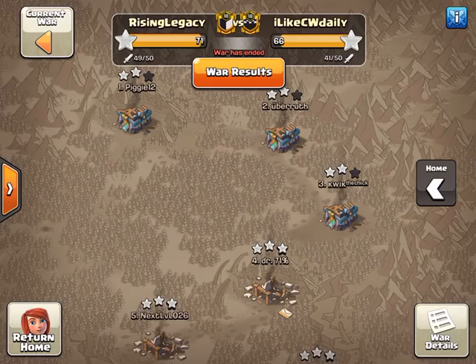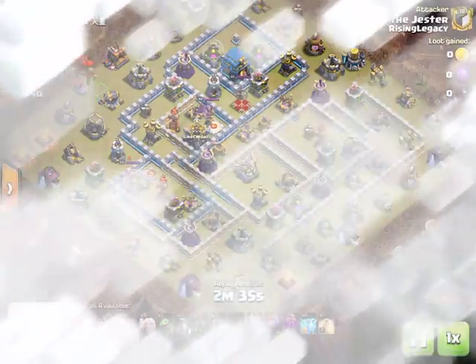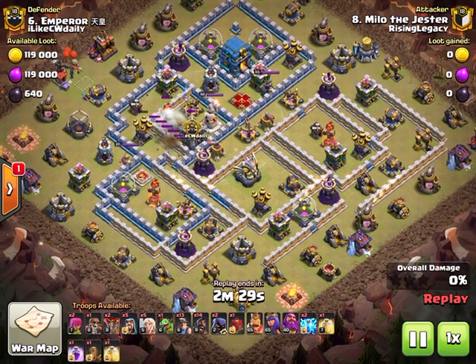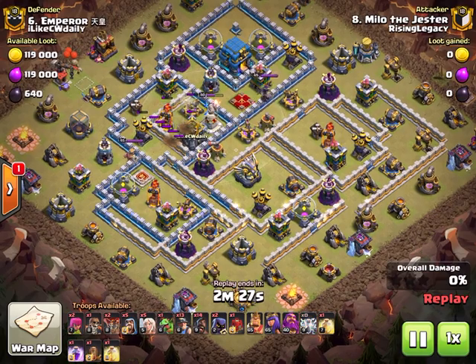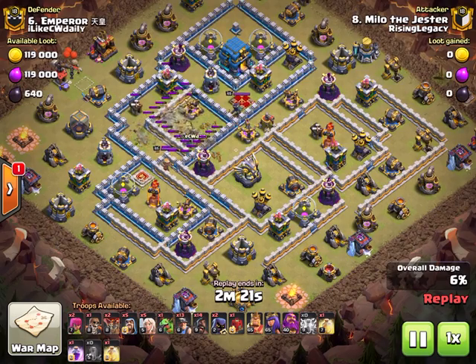For our first hit we're going to have Milo, first time being featured on the channel, coming in with the zap hybrid. He's going to zap the CC and that inferno tower compartment. The goal with this is to set up pathing for the hybrid.